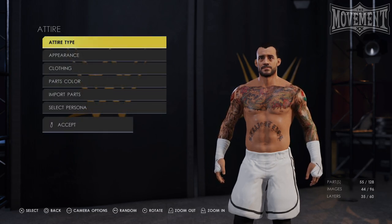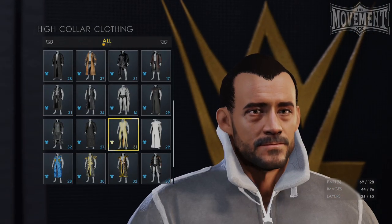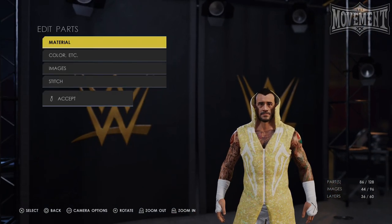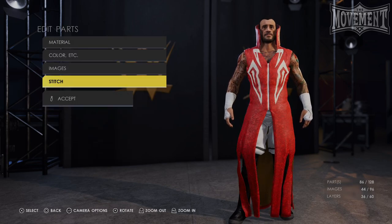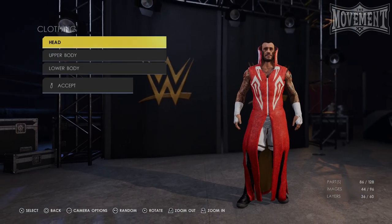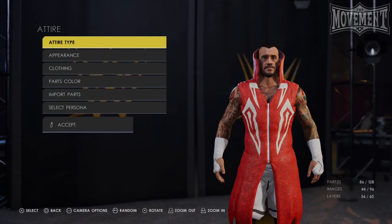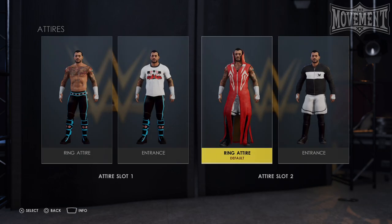Change the attire type from superstar to manager. By doing this, you will open up the game to allow you to use entrance attire pieces while making the ring attire, something you would not be able to do if the attire type was still superstar. Once you have completed your attire, adding all the entrance attire pieces that your heart desires, before you save, you'll want to come back to attire type and change the type back to superstar, and then save. This will make it so this attire can be used to compete in matches again, and won't remove any of the entrance attire pieces that you added.